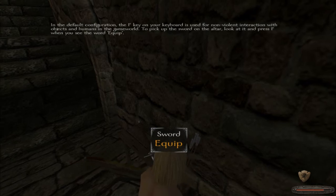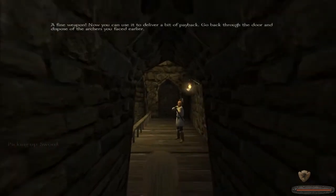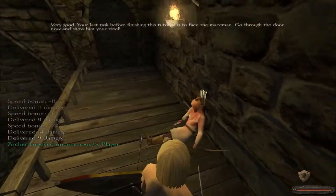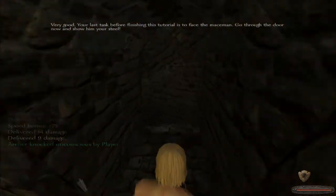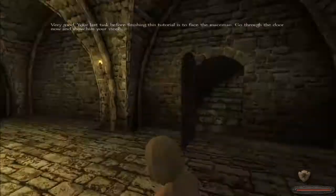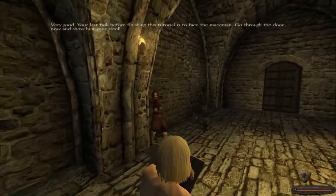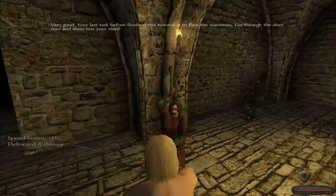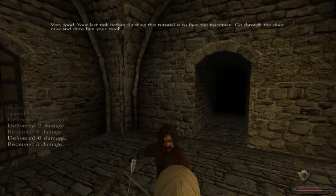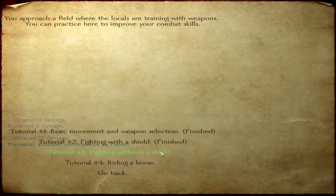I pick up the sword off the altar — look at it and press F. All right, now I can go up there and murder that guy. Sorry dude, you're done. Shield bash — well, no shield bash. I can't bash with a shield apparently; I'm not pro enough for that yet. Doing fairly well so far. There's a guy — hello there. Hey, come here, I'm gonna block your attack. Let's go — learn how to defend myself. That's great!